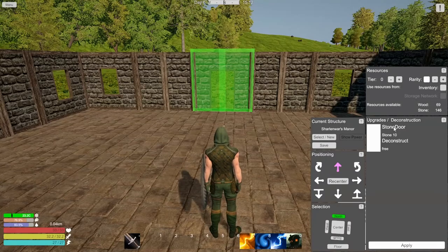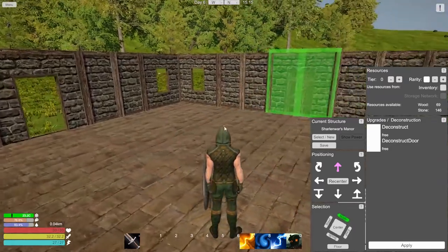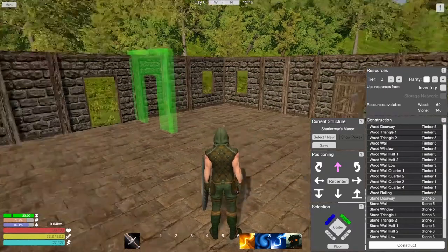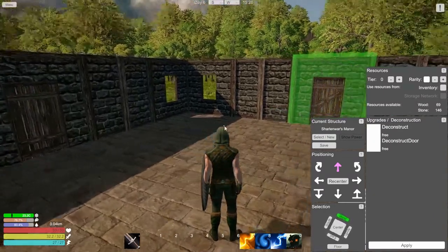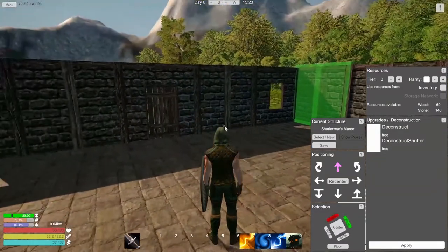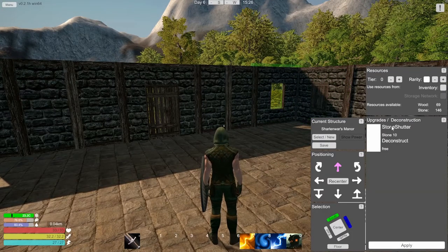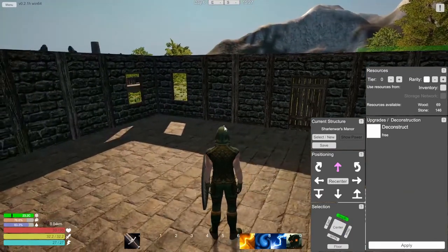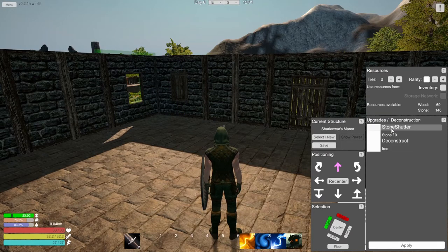You pick the face that you want, and up here you see stone door - let me go apply. That is cool but oh man, that's weird. Stone door - apply. Can we put anything in the windows? Oh we totally can! Stone shutters - oh cool! Stone shutter, stone shutter.